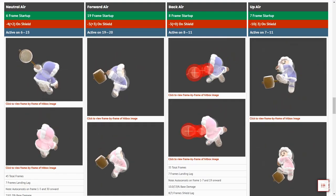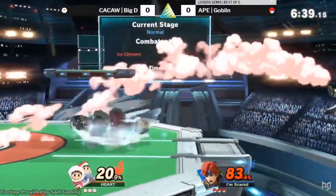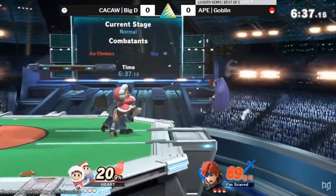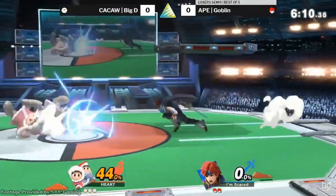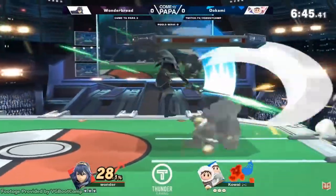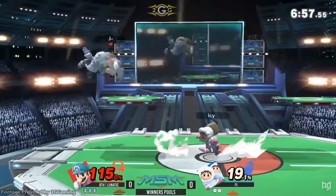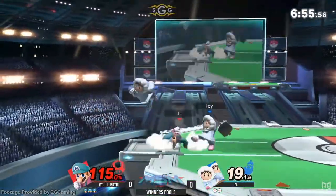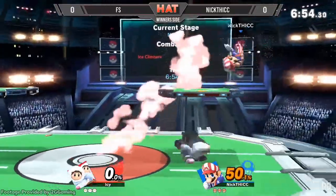Then there are the actual grab combos. The frame data isn't bad either — they have three pretty fast aerials and some quick and strong smash attacks, and they've got good kill options and good hitboxes. Their neutral and side special are great at controlling space. In particular the side special is bizarrely hard to punish if spaced and used right. They get walled out by zoners, but they do well against brawly close-quarters characters like Mario — to the point that Big D has 3-0'd Dark Wizzy.